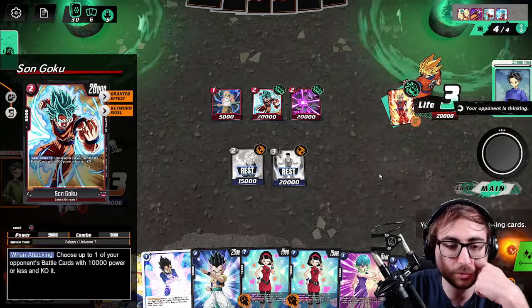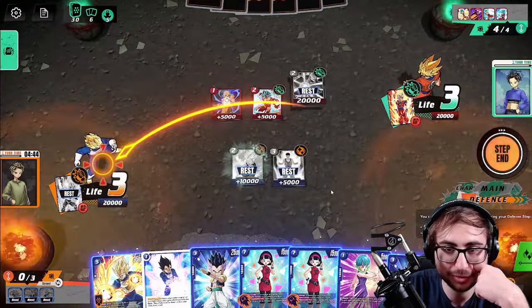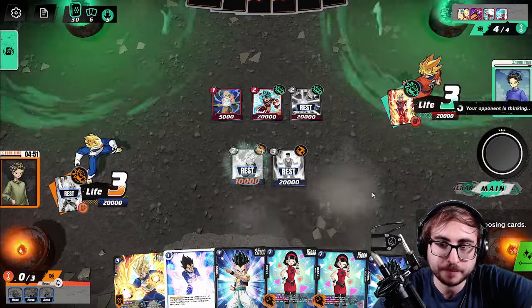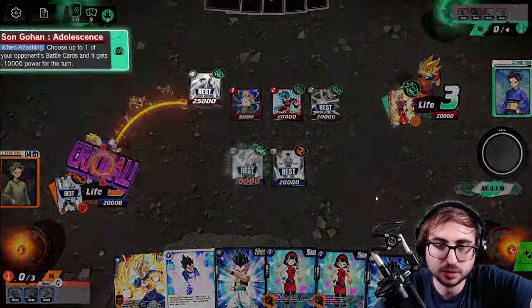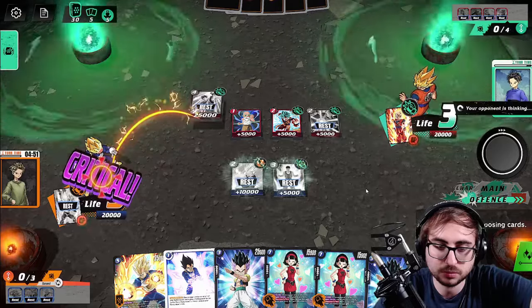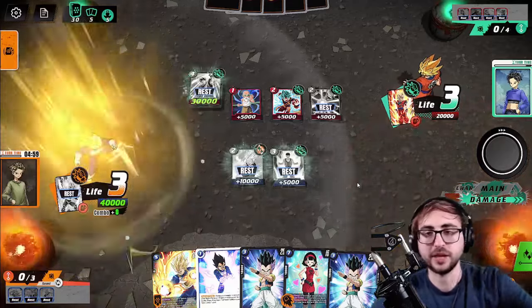This card's interesting — I just don't like that it's a 5k combo. They're forcing us to combo out of that and they get to incidentally kill our Trunks. Oh, okay. That was a very good play. So now they're forcing us to use our super. Great play from the opponent there.